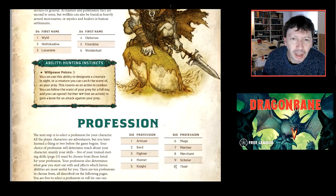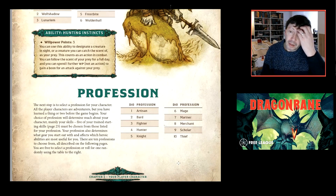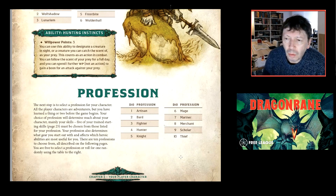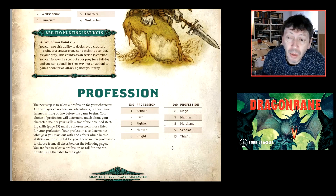You choose or roll a profession from ten options. In the first beta, heroic abilities were hard-linked to your profession; now all profession abilities are pooled with other heroic abilities and you pick one. The key thing about a profession is it guides your initial skill selection quite strongly — between six and eight skills, five of which must come from your profession group.